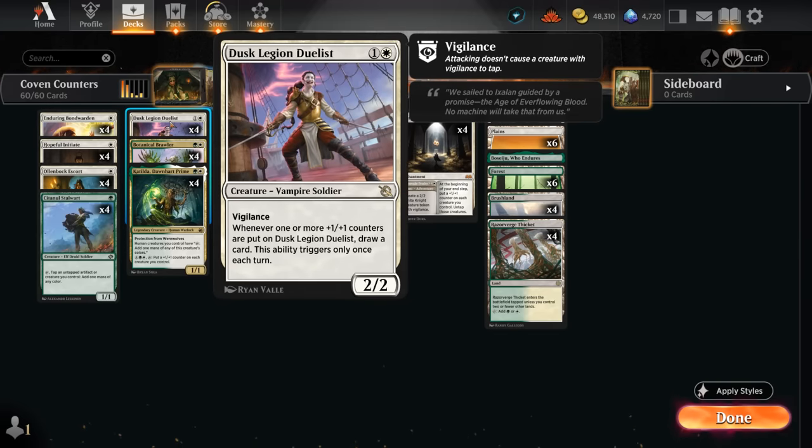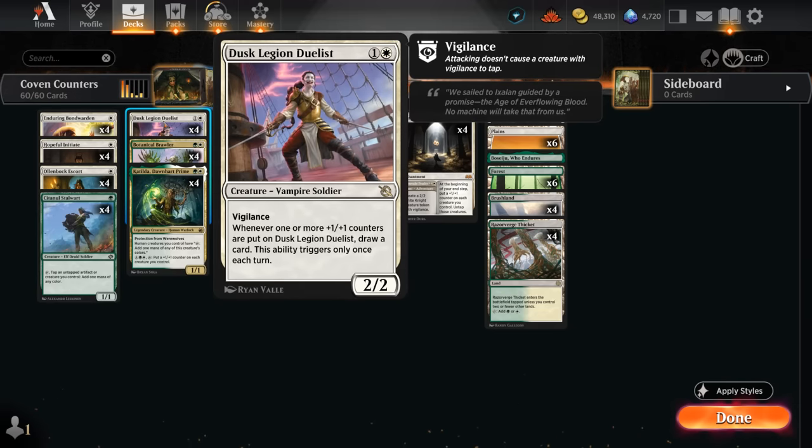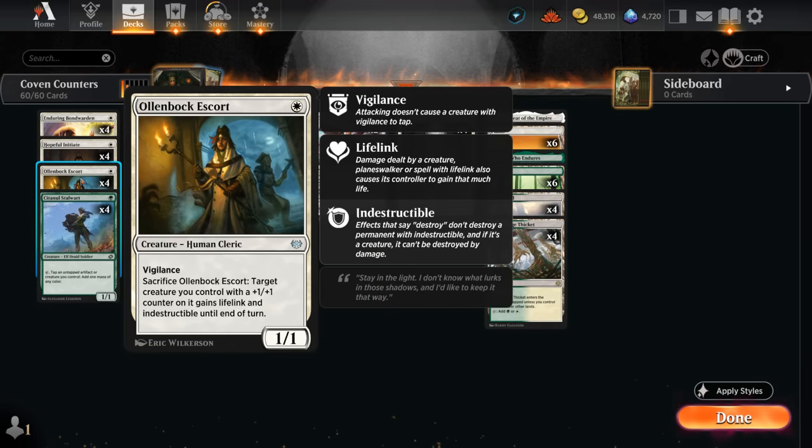We also have four copies of the Dusk Legion Duelist, which is quite nice alongside all these extra counters — especially the ones from Virtue — as it will draw us a card whenever it picks up its first plus one plus one counter each turn, on a vigilant creature. So it can also attack and potentially survive an opposing Wandering Emperor trying to exile it. Then we've got four copies of the Escort, which can be sacrificed to give a creature with a plus one counter lifelink and indestructible until end of turn — protecting key creatures from destroy or damage-based effects, or gaining life in a racing situation against decks like Mono-Red aggro.